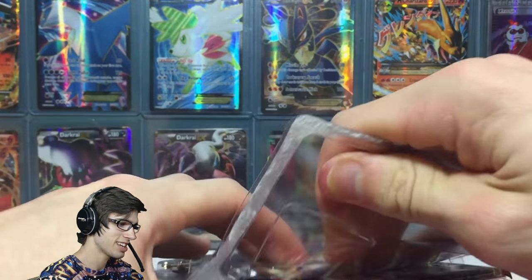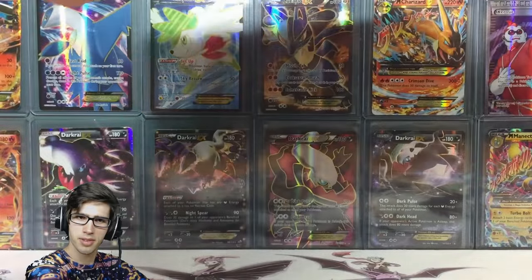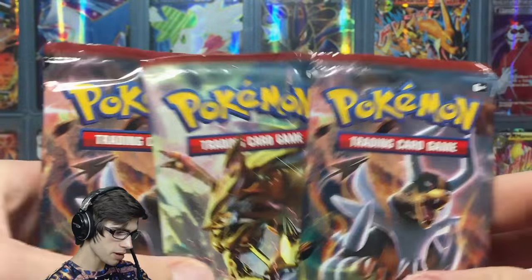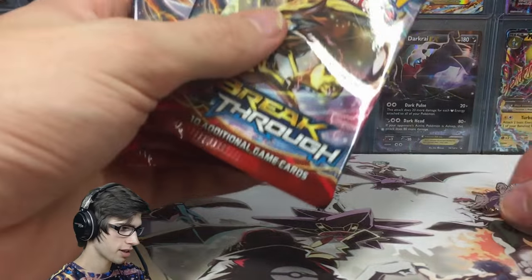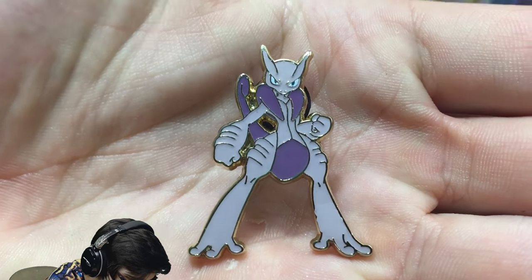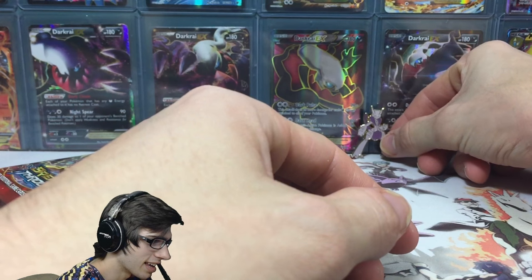Without further ado let's get straight into these packs. I don't know what to expect from Breakthrough — maybe a Mewtwo, keep it cliche. As I've completed Breakthrough, everything is kind of just a bonus. We do in fact have three Breakthrough packs: two Mega Houndoom pack arts and the Zoroark Break pack art. Here's a nice glimpse at the Mega Mewtwo X pin — not a bad looking pin. It's got a really serious 'I'm Mewtwo' kind of stance.